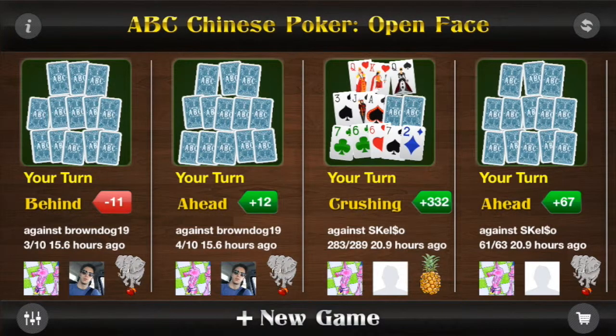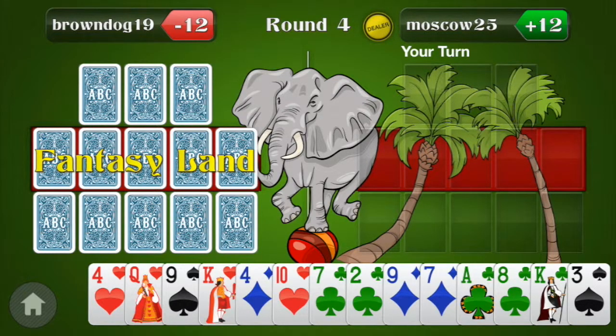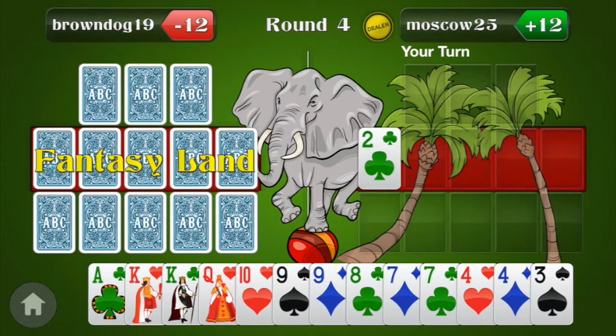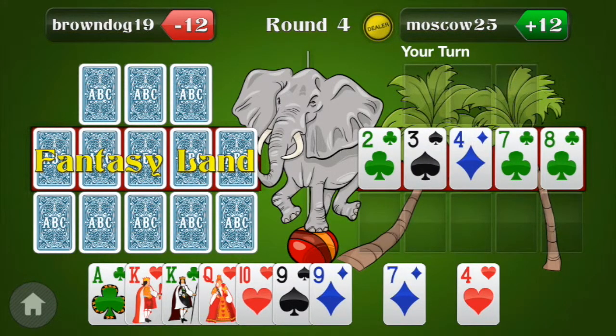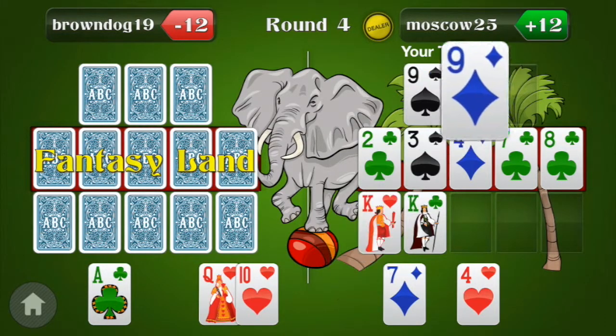Let's focus on some stuff we skipped. See that elephant? This is a game called Deuce to Seven in the Middle. It's played just like Pineapple, which you've seen, but the difference is you're making a low hand in the middle. So if you know Deuce to Seven low ball or draw low ball, you'll know what that means. Basically what you're doing is you want to make a hand with no pairs, no straights, no flushes, as low as possible. And to make the game extra challenging, you need to be making a ten or better low in the middle.